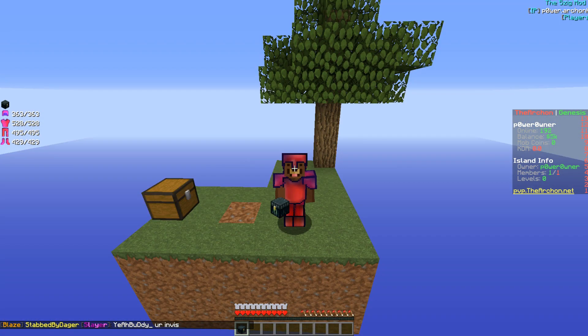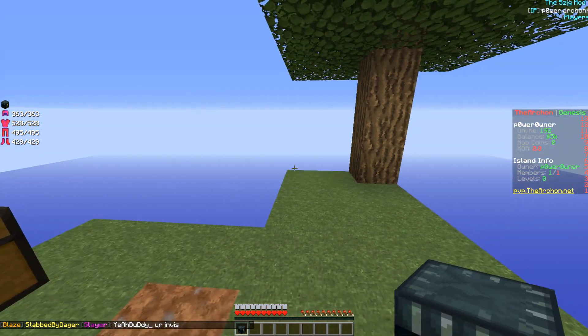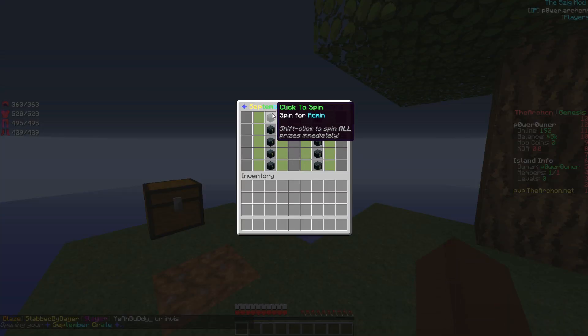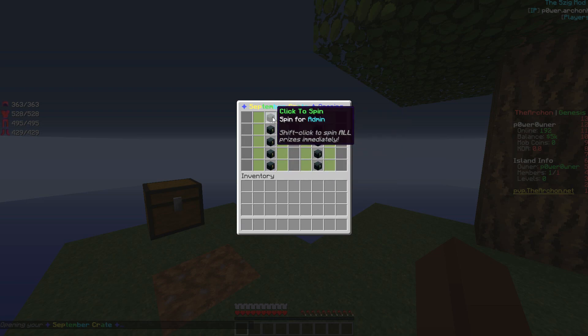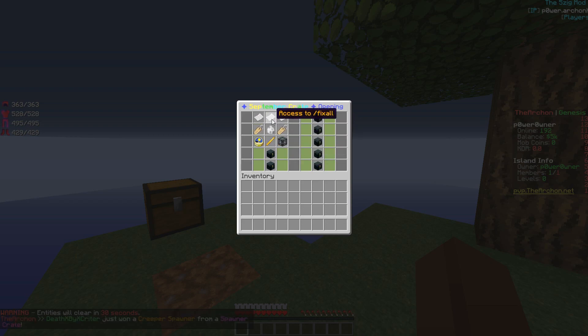Alright, so we got enough space in our inventory. Let's go ahead and open up this bad boy and see what we're gonna get — click to spin. This is actually pretty cool. Can we spin all of these open? Because this is my very first time opening. Last season I didn't really open up that many crate keys, but this season I feel like I do need to open them. I guess we're gonna get the middle thing, right?